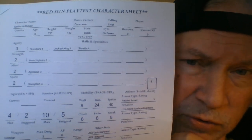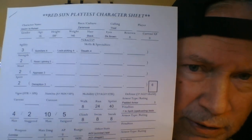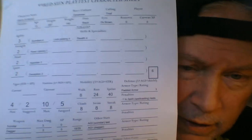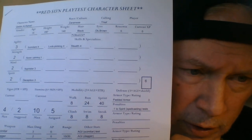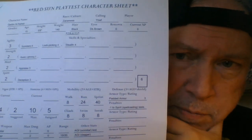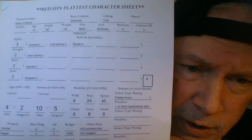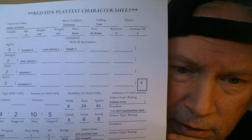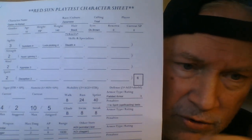Going back to the sheet — it says 'Calling.' Calling is kind of like your class, but it's not really a class — it's not nearly as restrictive. When you choose your calling, you get a menu of talents to choose from at character creation that simulate what that calling is good at. Your race gives you another menu of talents to choose from. And then at the end of character creation, you get 10 points to spend on whatever talent. So your calling really only sort of influences your early choices. After that, you can branch off into other talents.